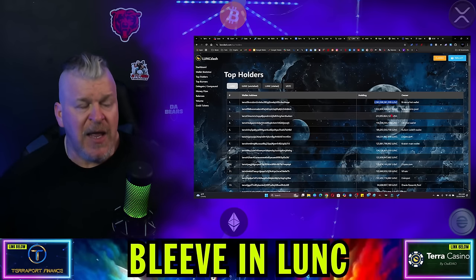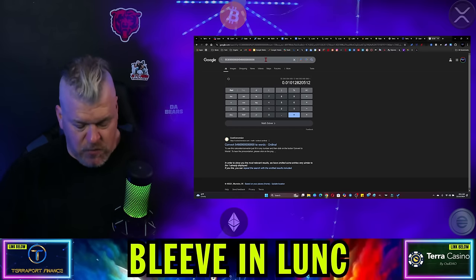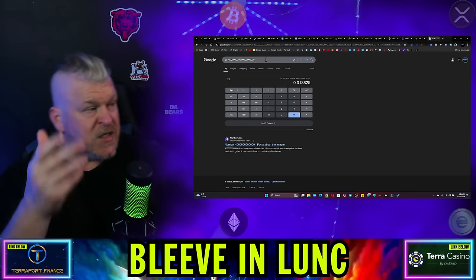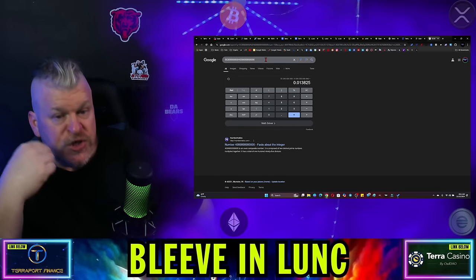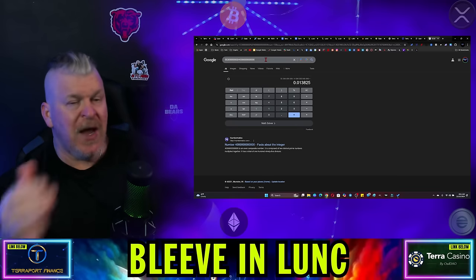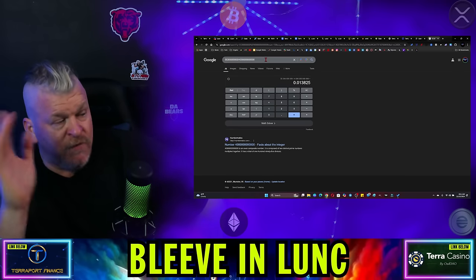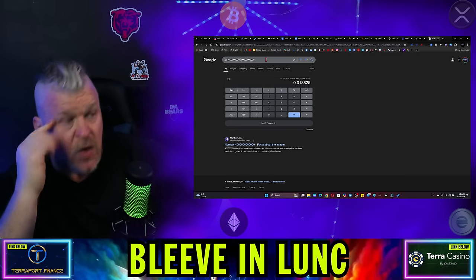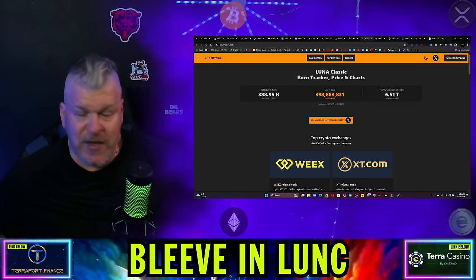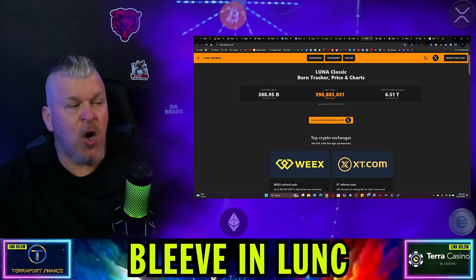We go back and we do that same math — we change the 5 to a 4, turn it into 4 trillion — and what does it look like? 13 cents. So even at a $55 billion market cap, reducing 1.46 trillion more only gets us to 1.38 cents. We've still got a significant row to hoe. A $55 billion market cap with a 4 trillion supply gives us 1.3 cents. We are going to have to burn an enormous amount of supply. We have burned 388 billion tokens since May 13th of 2022 — over two years.